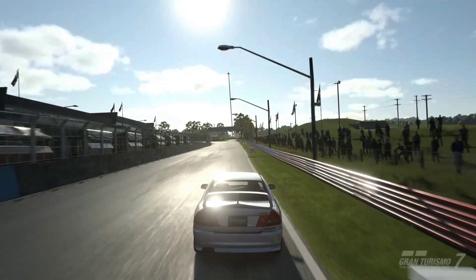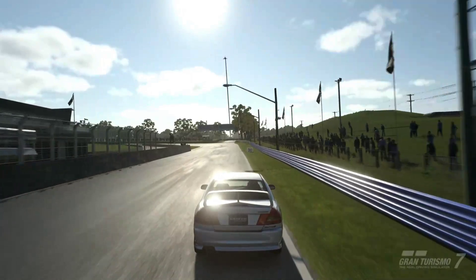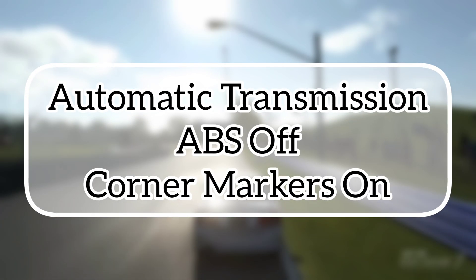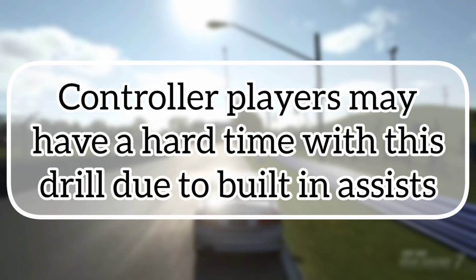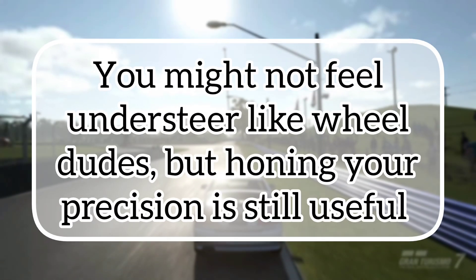Once you're comfortable with having the car drive on the edge of the track, it's time for the first drill. Let's tweak some assists to get the most out of these exercises: turn on automatic transmission, turn off the ABS, and turn on the driving markers in the driving line assistance menu. If you're on a controller, you may also need to increase your sensitivity to the max for this exercise. TC7 has tools in place to make driving on a controller a smoother experience, but we don't really want that for this.